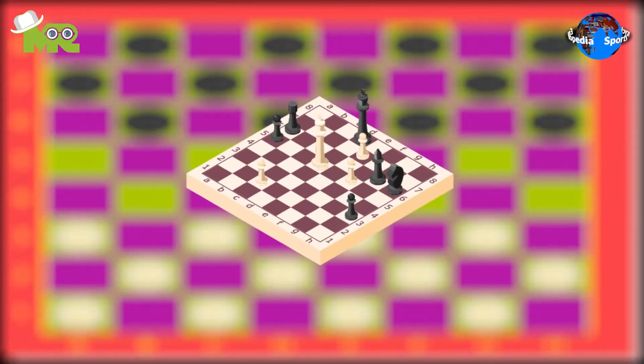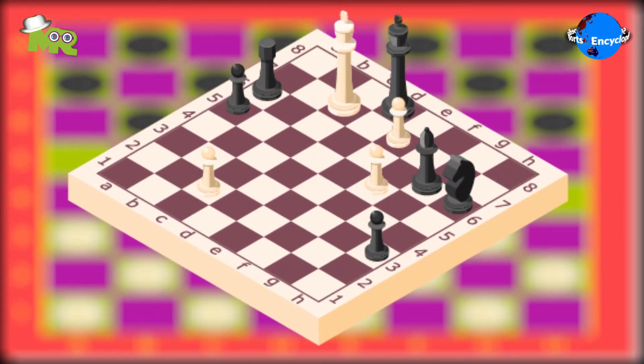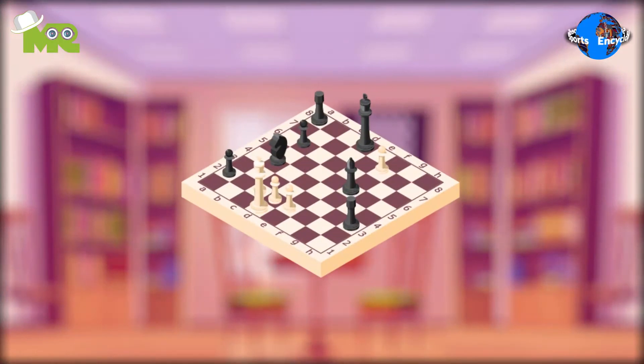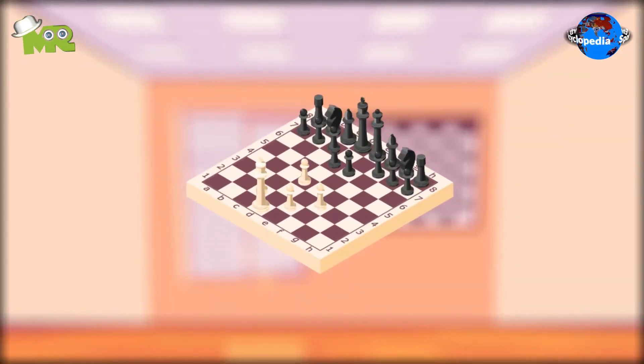A checkmate on black occurs when no matter where black moves, white will always have the opportunity to take black's king by making two consecutive moves. The pawns are promoted to ranks when they manage to move to the farthest end of the board. Players are also allowed to execute en passant, giving pawns the option to capture a pawn that's just past it.